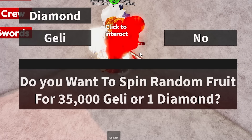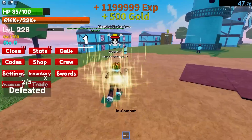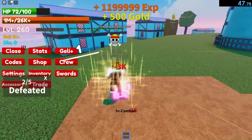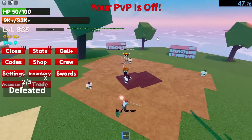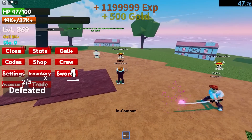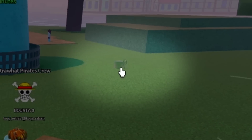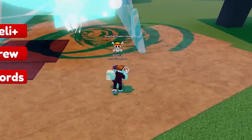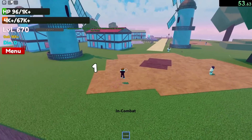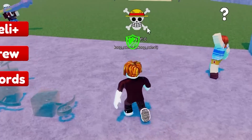Do you want to spin a random fruit for one diamond or 35k? 35k is kind of expensive. I want to see if I can get a lot of gold first. Grinding to get a fruit is actually going to be kind of easy. So the grind continues - we're buying our own fruit. Already got 13k. Big money. I'm at 16k. The money making method is complete, which means I am 4,000 short.